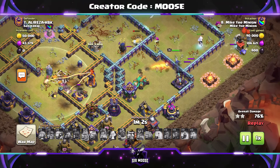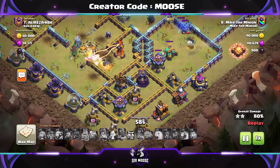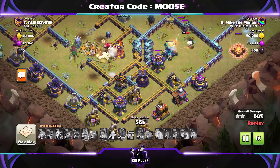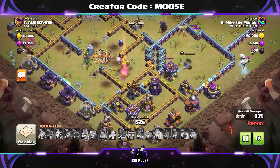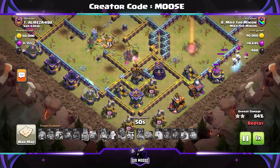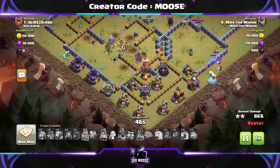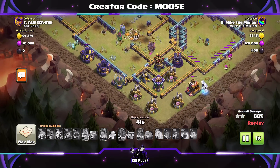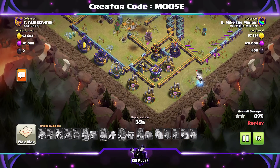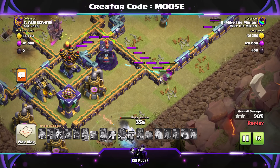I normally use my skeleton spells really quickly, but you should use them more strategically. The queen is doing a good job trying to break through into the next compartment. Also try and use your skeleton spells to help out the royal champion. Send the royal champion in slightly later than the main attack so you can assess the battlefield. If there's a single-target inferno, be careful — have a freeze spell ready because you can't always rely on the skeleton spell to distract it.